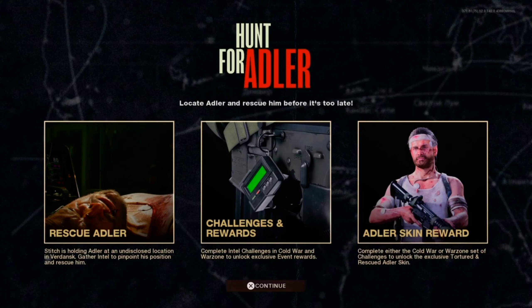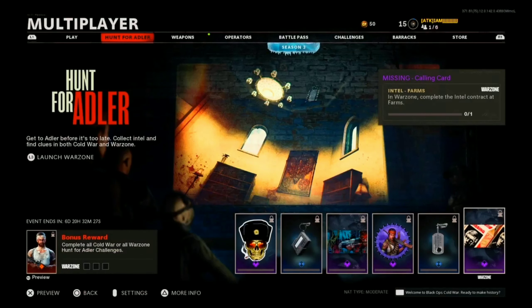So Hunt for Adler — locate Adler and rescue him before it's too late. In the Season 3 cinematic, Stitch has Adler on a table, all bloody and beaten, at an undisclosed location in Verdansk. RIP Verdansk. Gather intel to pinpoint his position and rescue him.